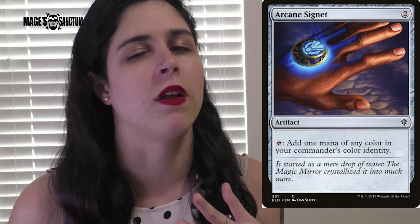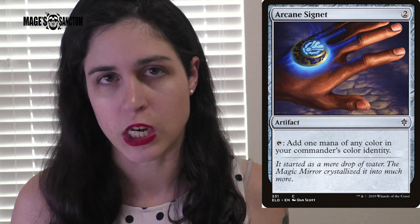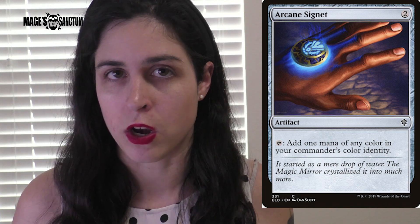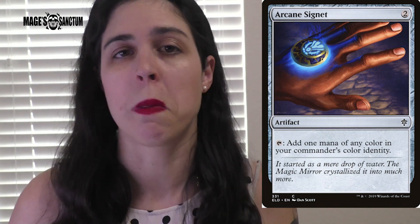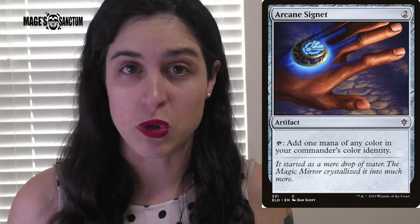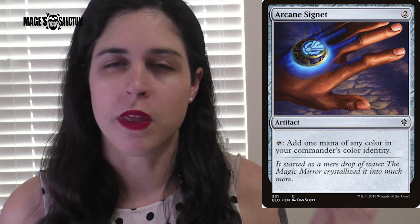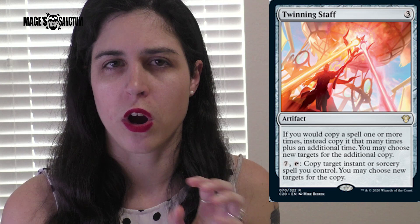There are a couple of card highlights I do want to mention. I'm excited to see the reprint of Arcane Signet — it's been on my wish list for a while. I literally need to pick up like ten of them, and Paul needs ten, so we need about twenty total. It's only ever been printed in the commander sets, so I'm definitely picking it up. Also, from what I believe is the red and blue cycling deck, there's a card called Twinning Staff that I think is really good and I'm very excited about.